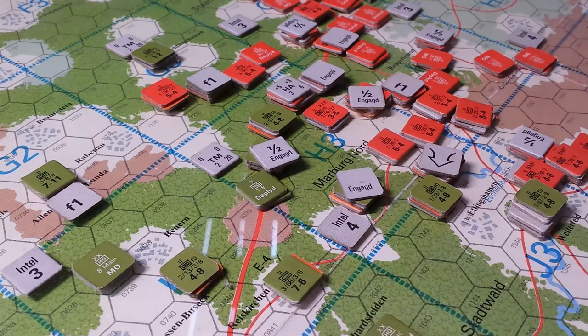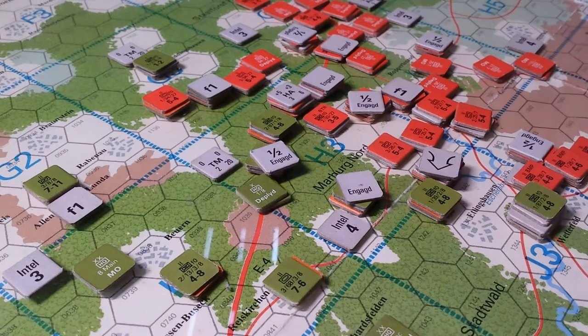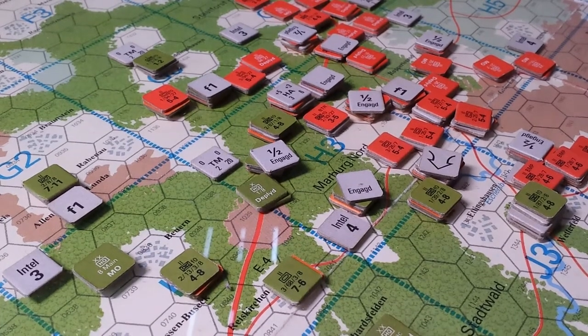Well, here we are back at NATO Division Commander, play by poll, turn 5, Soviets playing their turn, top of the fifth turn, 2400 hours. We are in a precipitation situation, so that means all goodness for the Soviets — they get plus 2 on their attacks, and they also get a plus 1 because it's night, so it's a plus 3 before we even start rolling dice or looking at anything.